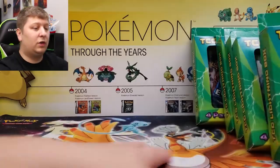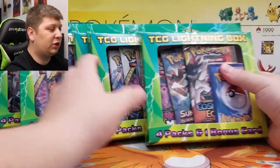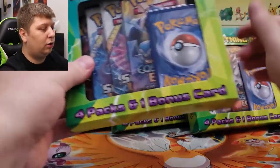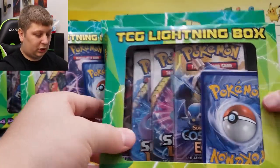And this one is probably the worst one, but I still got it anyway — it's got Cosmic Eclipse, Burning Shadows, Unified Minds, Sword and Shield. Walgreens might be the move, guys. So we're going to go through and I'm going to open every single one of these and see if the cards inside are good. We're going to start with this one because this is actually the first one I found.